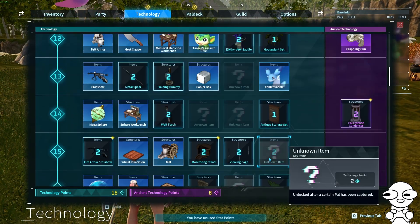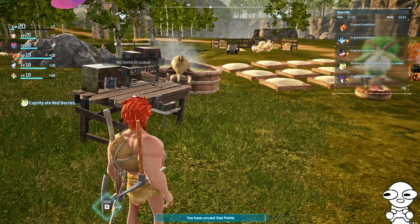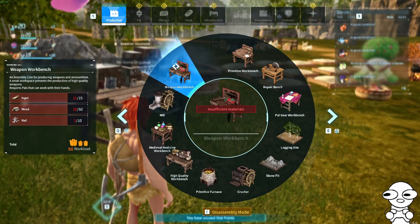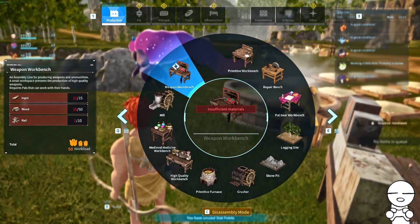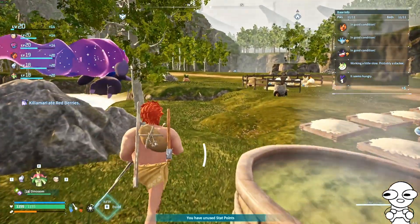I need to actually unlock that and gigaspheres. Okay. Weapon Workbench - let's work on that. So I need like nine more ingots, a bunch of wood, which is fine since I need the fiber. Alright, I will get right onto that.